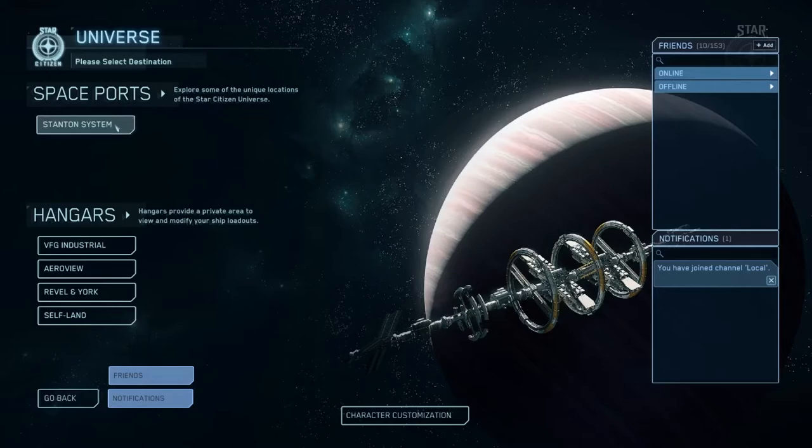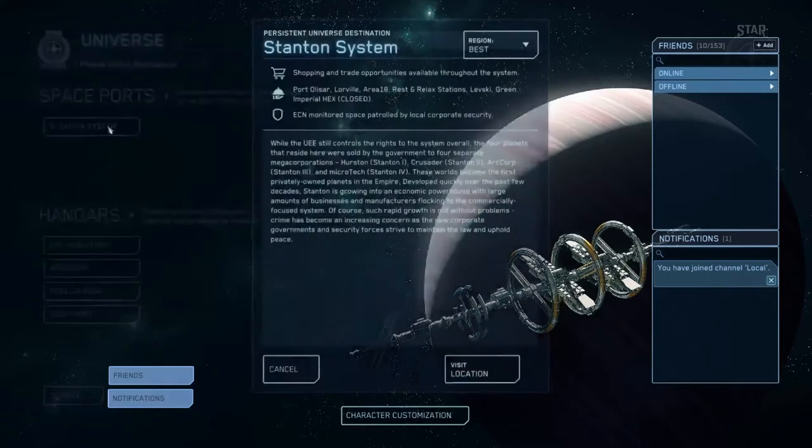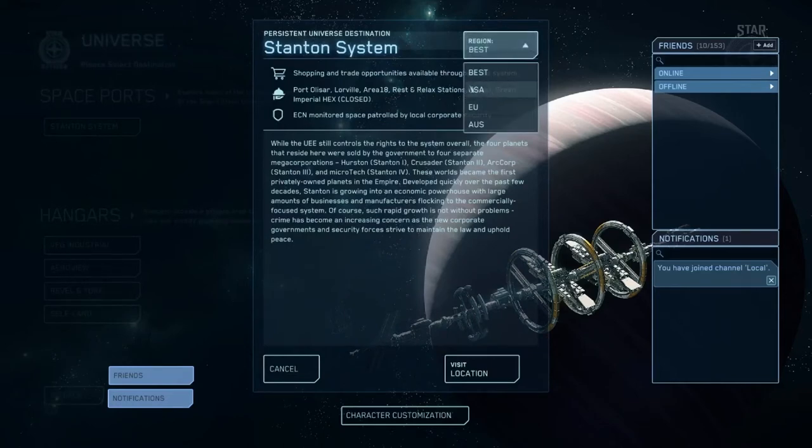Just a quick tip — these Stanton system hangers are in the future viewable, so you can go look at your ships and look around them outside of the game. There's more to come with that; it hasn't been working for a couple of patches, but that's what those are for. Mostly we're going to go into the spaceports, and we're going to click Stanton system.